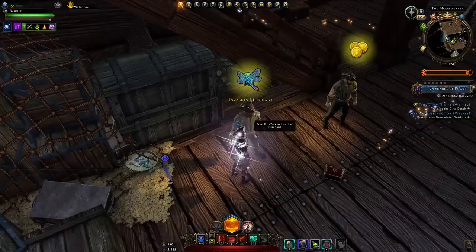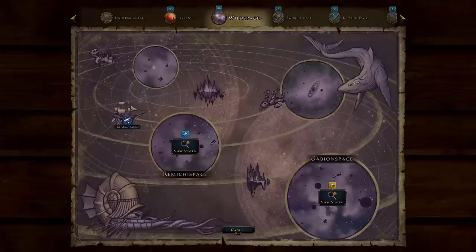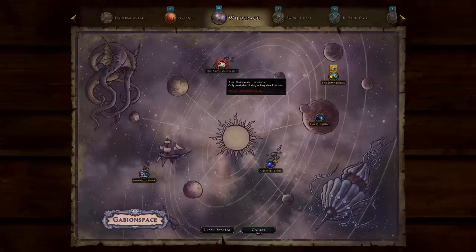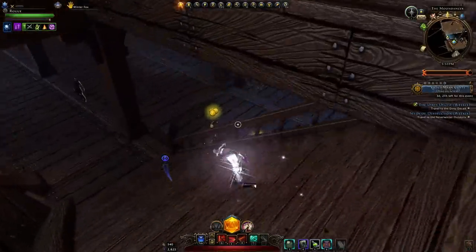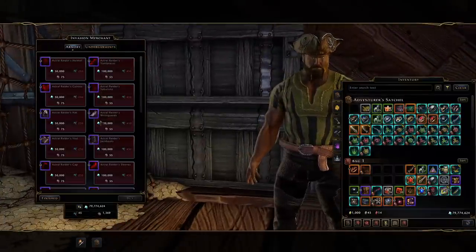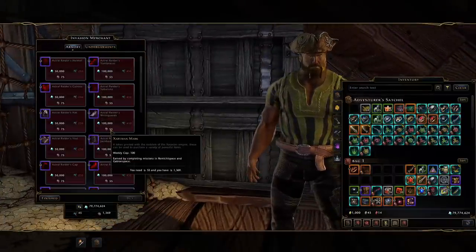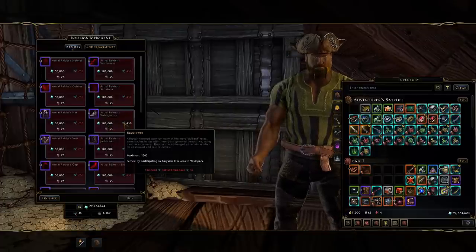To get the invasion gear, wait till the progress bar is filled, go to your Wildspace map, go to the bottom right sphere system, click invasions, enter ideally with a group, kill enemies, and you'll get those buzz jewels needed to buy that gear. I highly recommend it if you're running random queues. You'll also need marks from your weekly campaign currency haul and astral diamonds along with a lot of those buzz jewels.